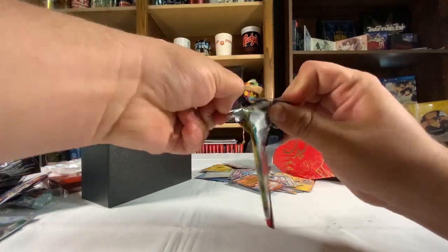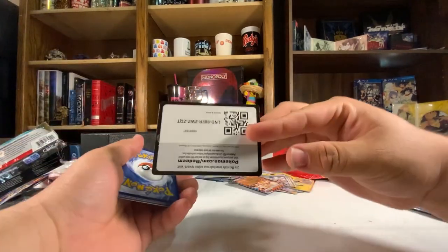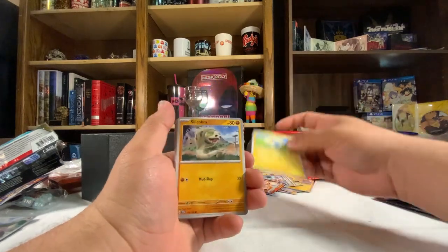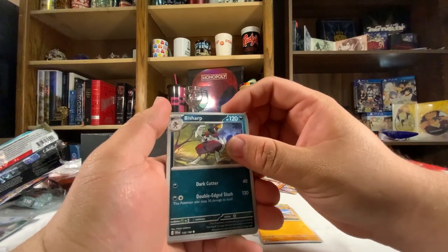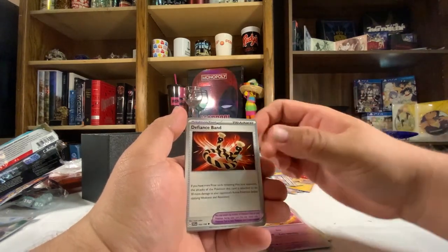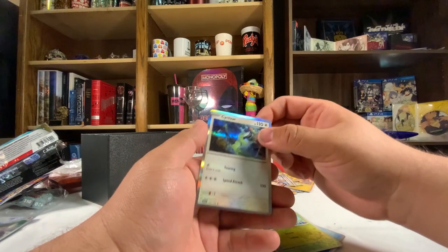Now we got this one with the red guy on it. Trying to open up these packs — there we go. Here's the code, energy, and we got: Meowth, Silicobra, Bisharp, Riolu, Meowscarada, Drifblim, Defiance Band, Alomomola, Sprigatito, and Cyclizar.